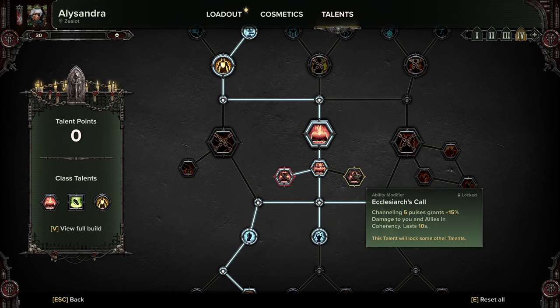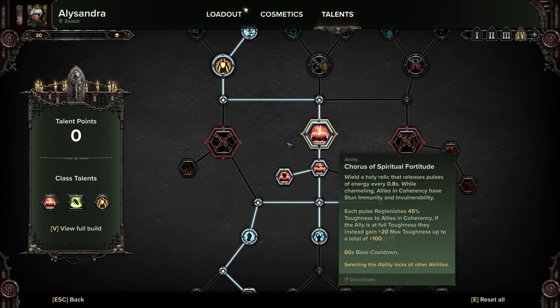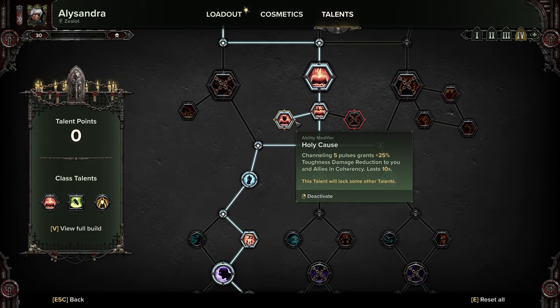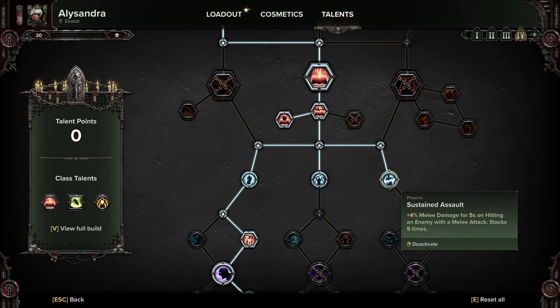The other choice here is Elisiarchal's Call — channeling a pulse grants 15% damage to you and your allies — but as this is a support build I'm going for toughness. This is all about buffing you and the team and making you harder. We're going over to the right to grab the melee damage boost and Sustained Assault, pretty standard in most of my Zealot builds.